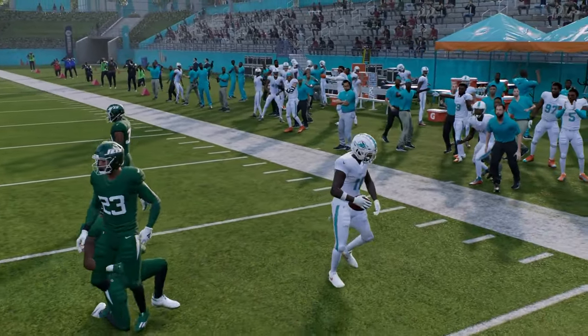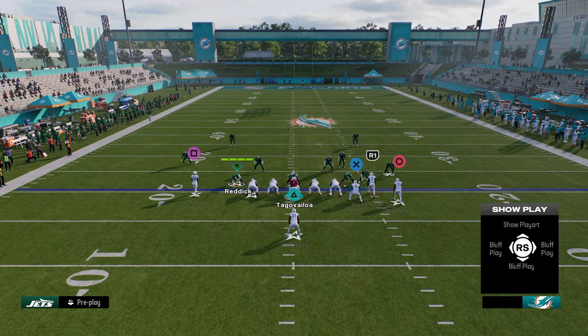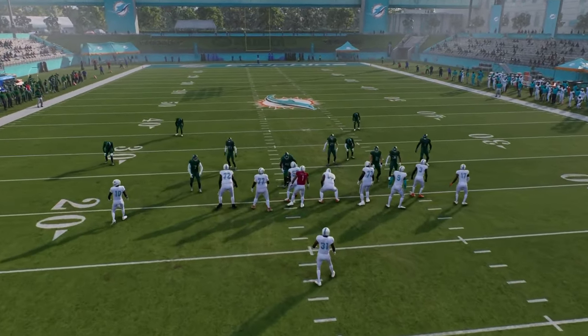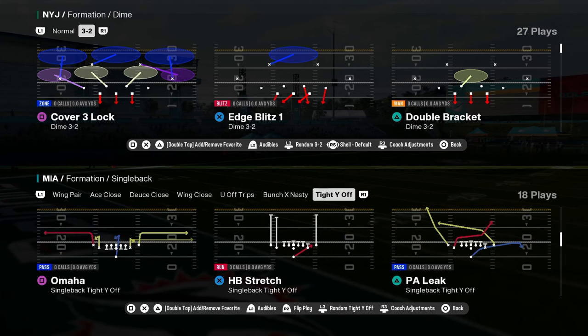If you don't want to run the actual motion, then just put the guy in motion on a route and run the play for the routes in the play. You have some cool stuff like that in this playbook.